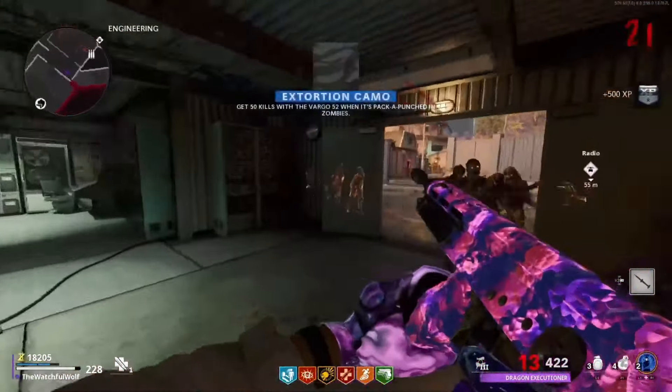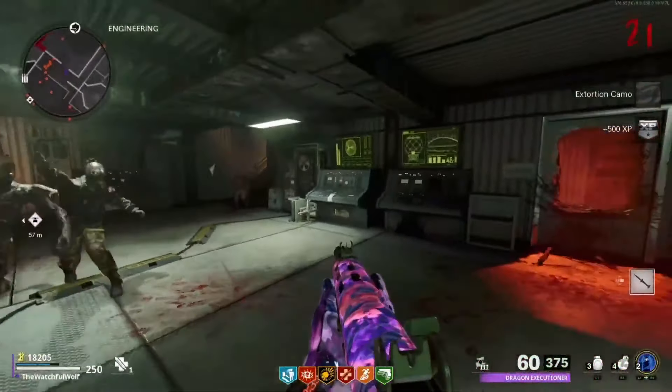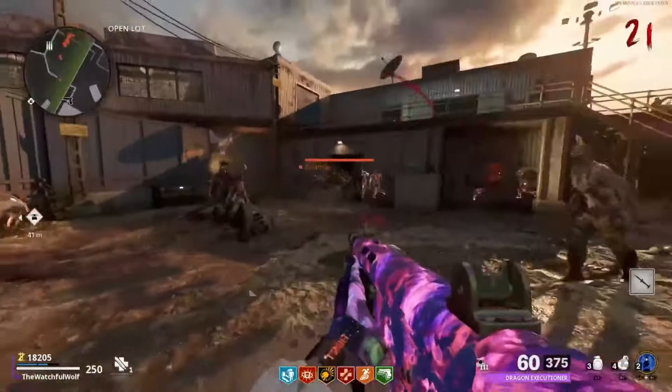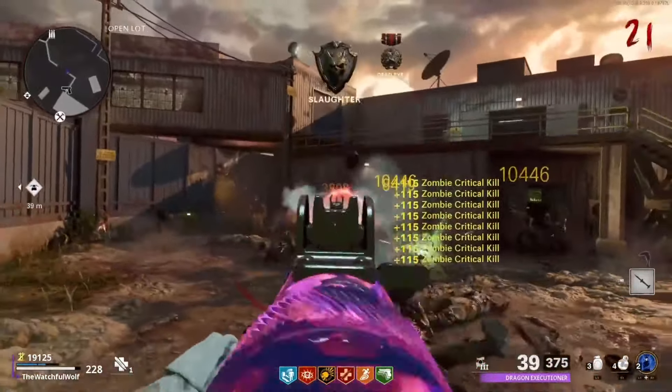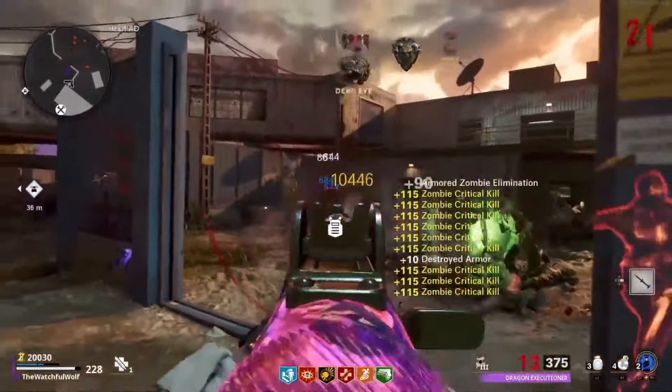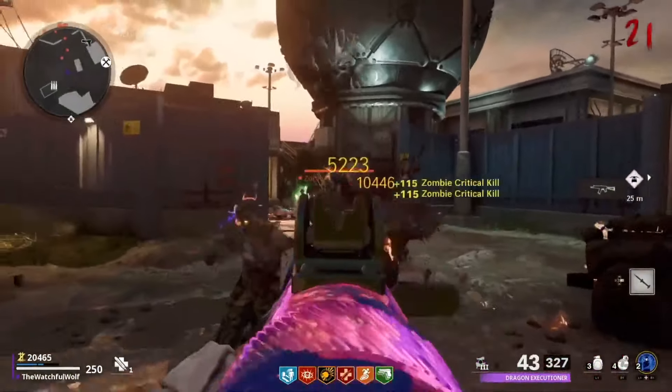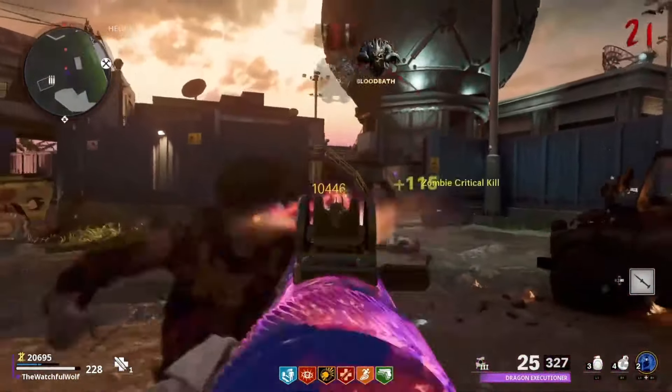Besides that, there's not really too much to take away. This could possibly be the map that was teased at the end of Cold War Zombies in the cutscene where Dr. Peck points to where he's going to be heading, when it time jumps to the 90s. He ended up pointing to some sort of island, so this could end up being that map, but who knows — we'll have to wait and see.